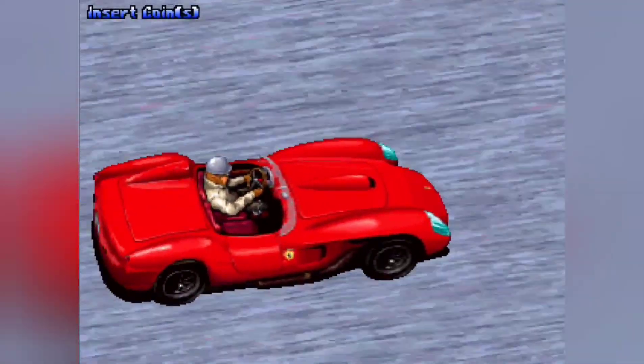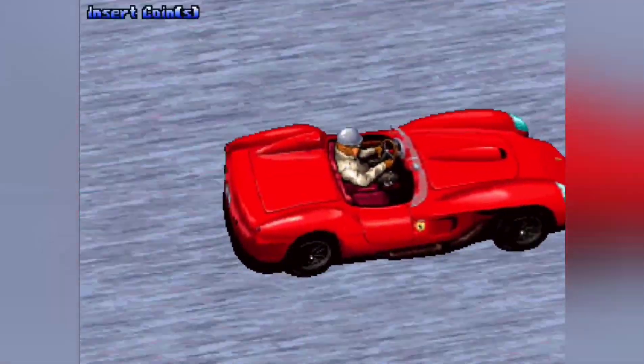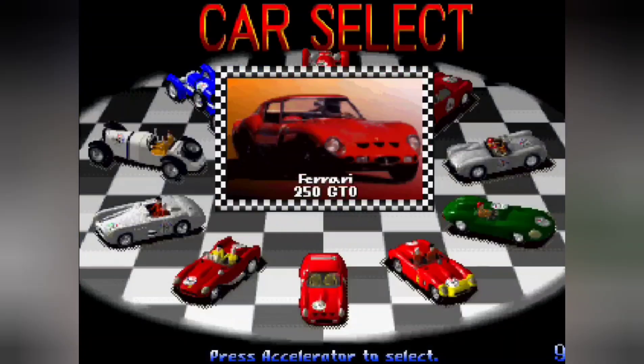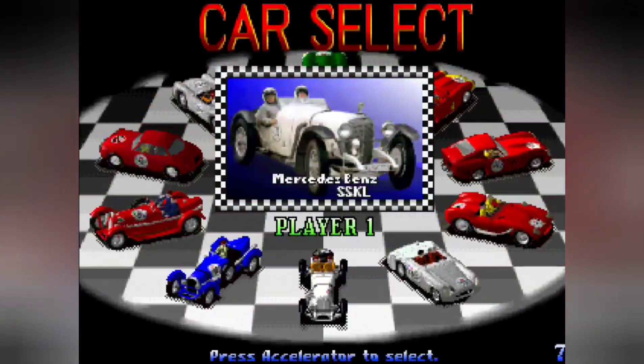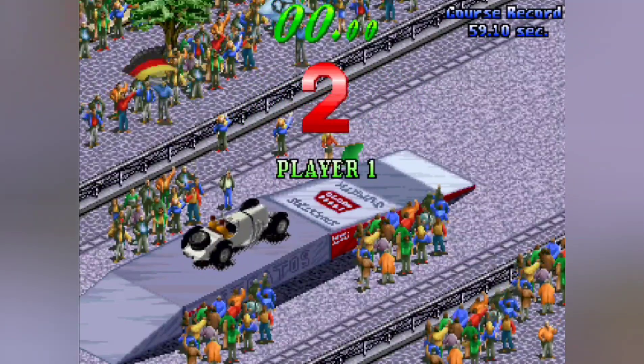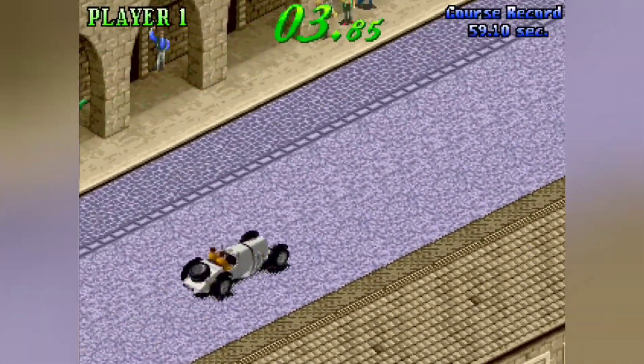So our next game is Mila Milia: Great Thousand Miles Rally, released by Kaneko in 1994. This is an isometric view racing game set around the classic Mille Miglia. In 1994 Sega released Daytona USA, and they'd released Virtua Racing in 1992, so this is far from cutting edge graphics-wise. It does play okay and reminds me of Neo Driftout, and predates that game by two years.